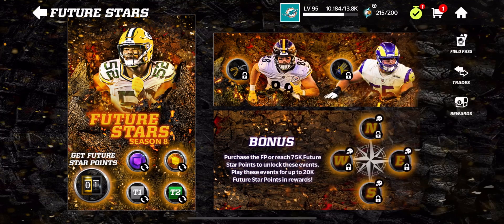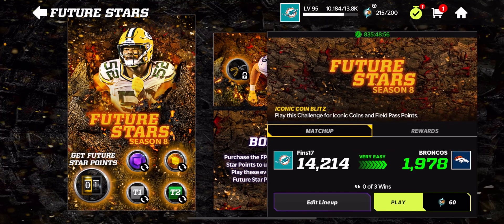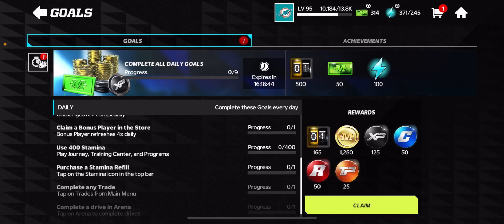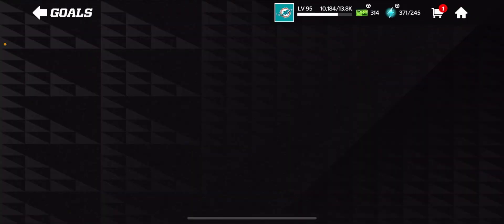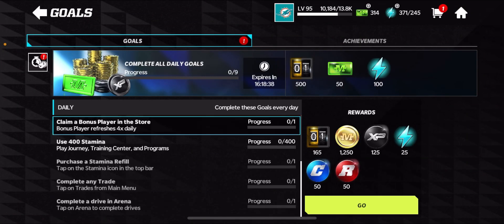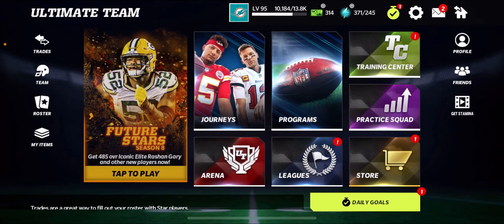Once you're done playing these, I'd recommend just playing the Iconic Tier 2 and the points event whenever they're open. And if you have stamina to spend and they're not, you can play the other two. But that's pretty much the biggest thing — make sure to do your daily goals every single day to get points. I don't remember exactly how much you get in total, but it's 165 times 9 and then plus 500 every single day. Not too bad at all.